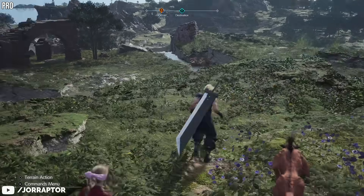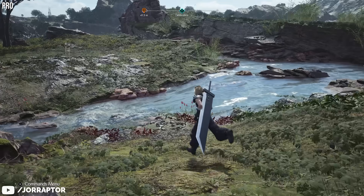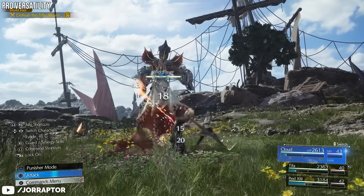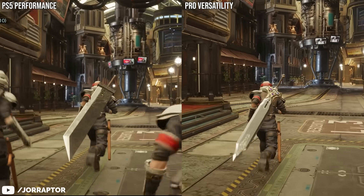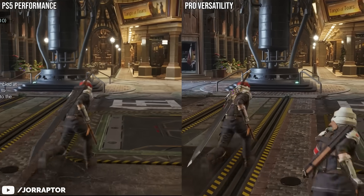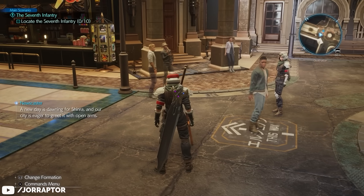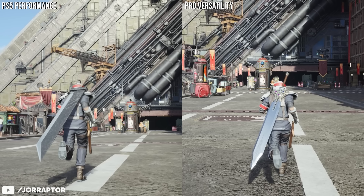The PS5 Pro also solves a big issue with Final Fantasy 7 Rebirth, which will also come in handy when we play the third game on PS5. On the PS5 Pro they added a brand new versatility graphics mode that gives you the visuals of the PS5 quality mode but with the higher frame rate. On the base PS5, if you want to play in 60fps you have to play in a washed-out, locked performance mode. It still removes some NPCs on the street that you'd see in quality mode, but apart from that it is a huge step up from the performance mode on base PS5.